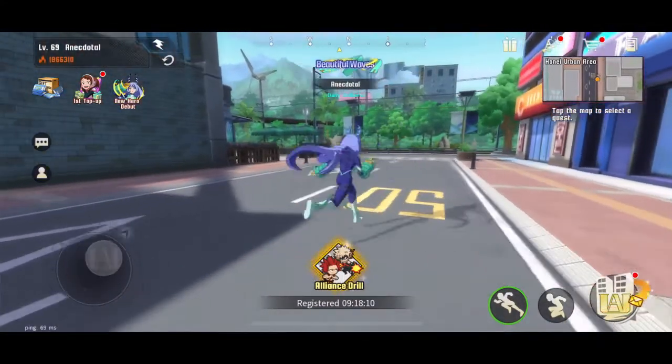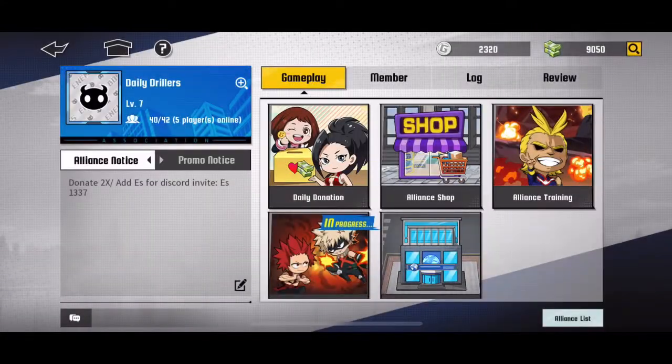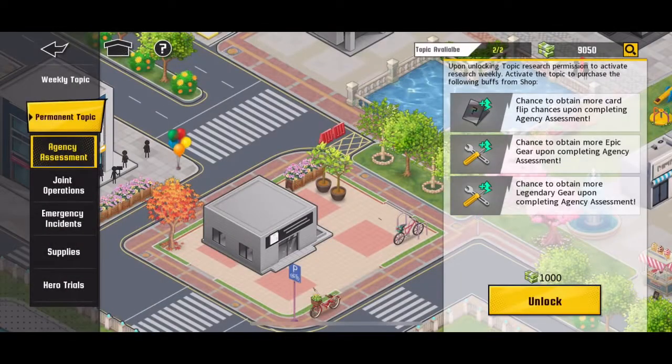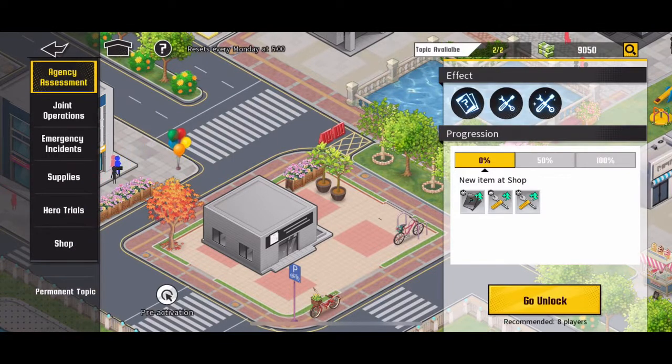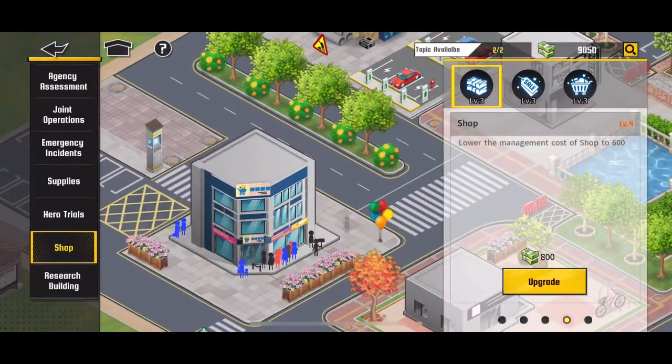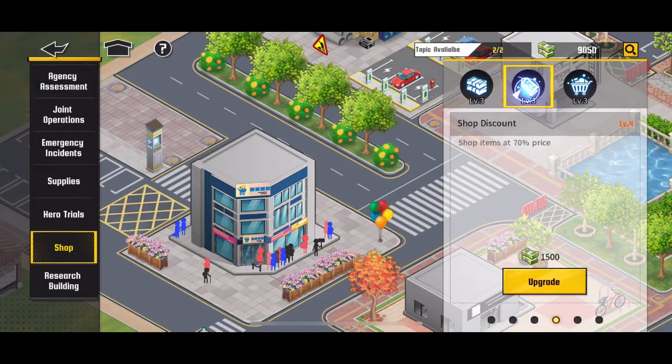What is up, this is your boy Anecdotal, and today in action there's actual alliance research happening. The one me and the alliance decided to open was Emergency, because we were like, oh we can get an extra card flip, we can get more chance to get premium bio, like I can get an extra shard of Bakugou or something like that.